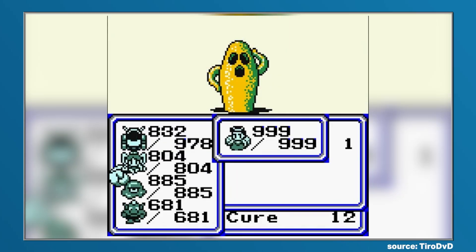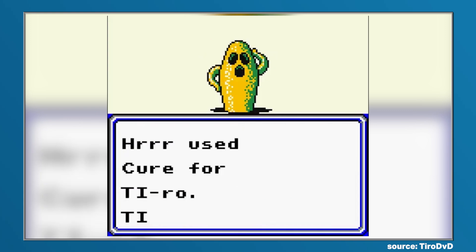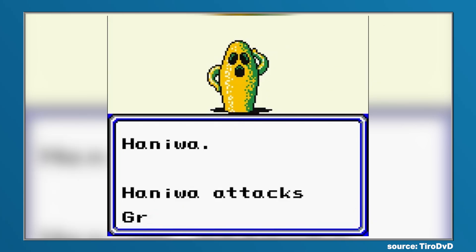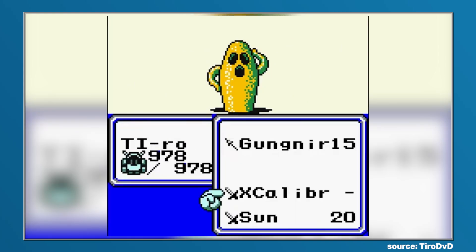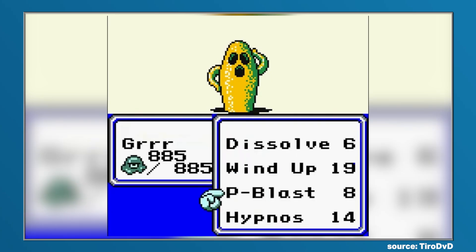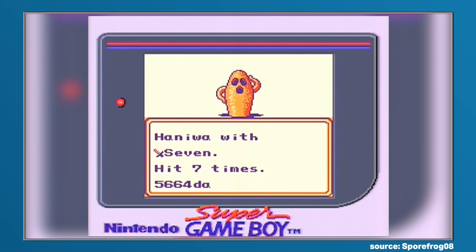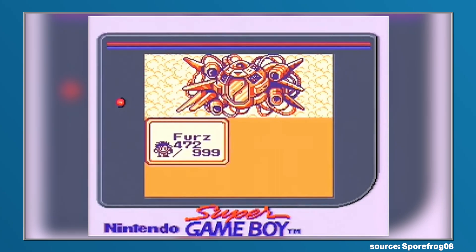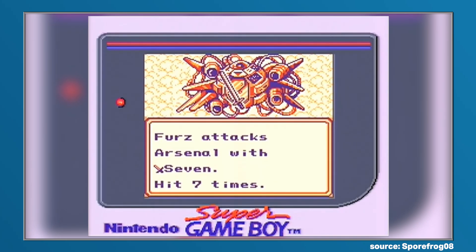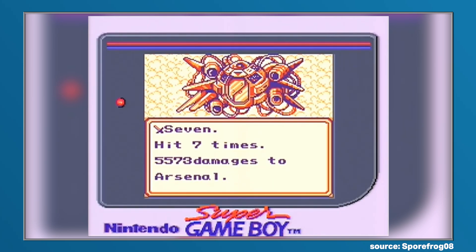The Seven Sword — which when wielded could deal seven devastating attacks on foes — could only be found as a random drop after defeating a tough boss-strength normal enemy called the Haniwas in the center of the world. Haniwas themselves were a random encounter, appearing in only 10 out of every 256 encounters. Even if you were strong enough to defeat them, there was only a small chance the Seven Sword would drop. But with patience and luck, and a party setup maximising its damage output, the Seven Sword would obliterate your enemies.